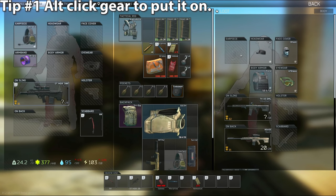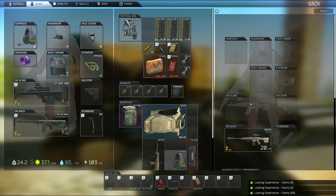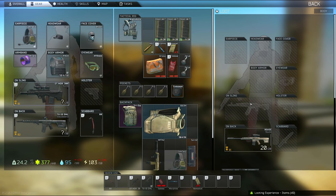Tip number one: alt-click to instantly put on gear. If you're looting a scav or an enemy player and they have some gear you want to put on, you can alt-left-click it to instantly put that gear in the slot it belongs in. Just make sure the slot is free.